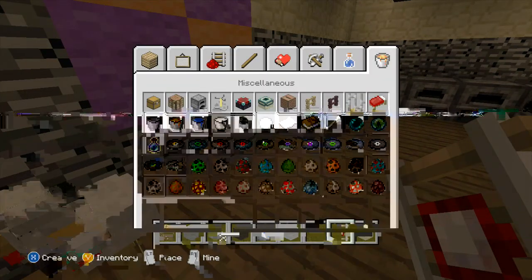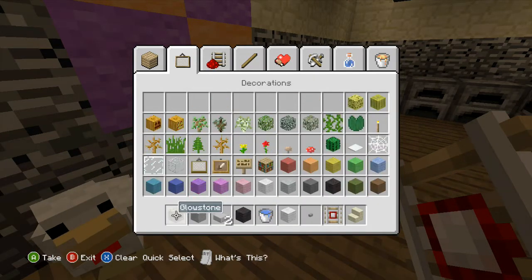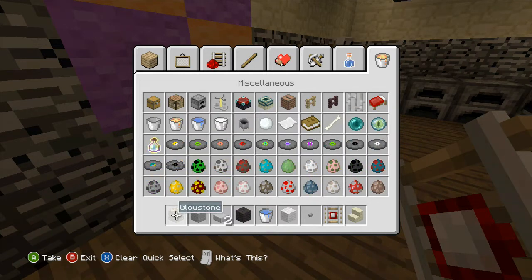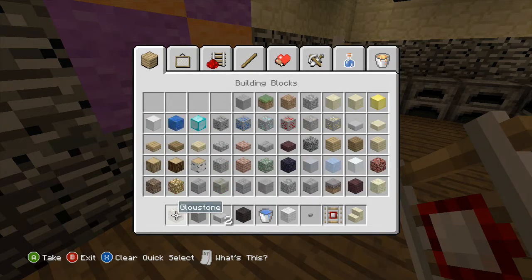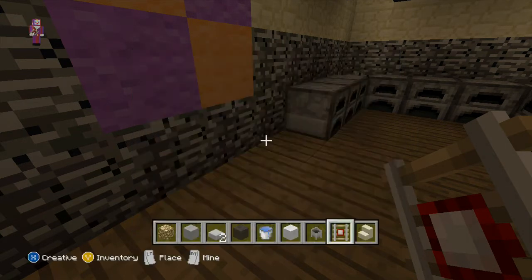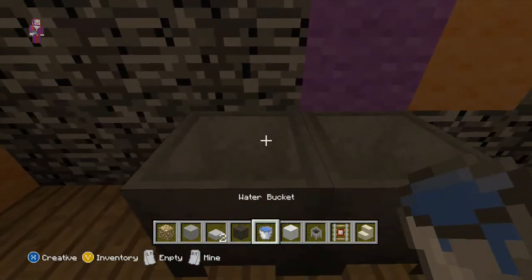We'll go ahead and put in the cauldron for a sink area. Sorry, I just drew a blank and couldn't remember where it is located. There we go — put in a little sink area.